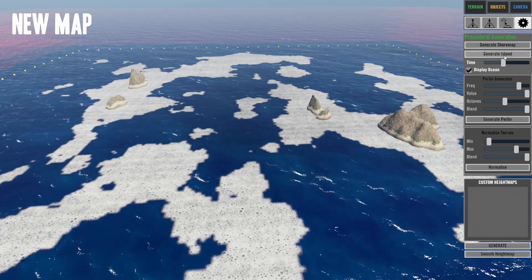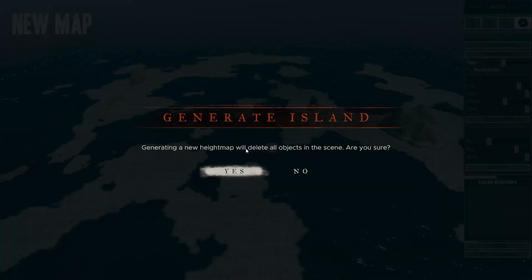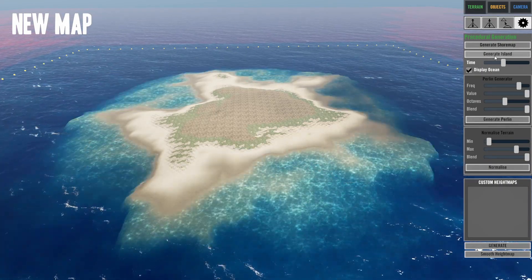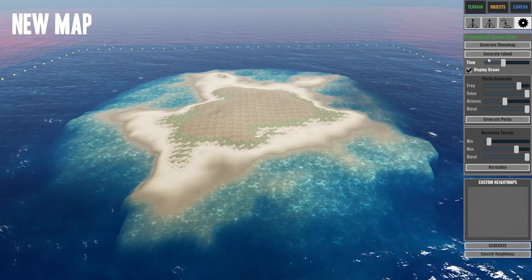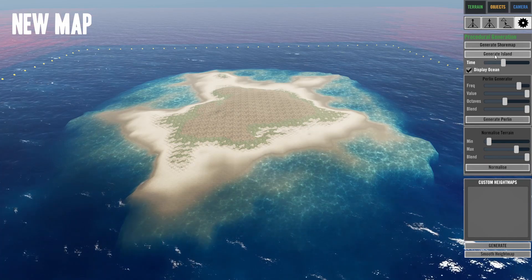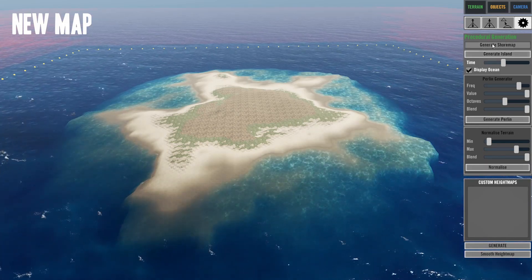Normalize kind of smooths that out — yeah, we don't like the Pearl Generator result. So we just generated an island. It takes a little bit for it to get rid of that fuzziness. The 'Sure Map' option, as far as I can tell, does nothing.